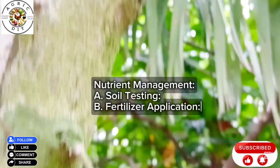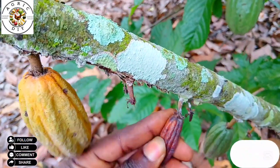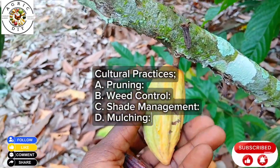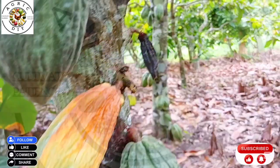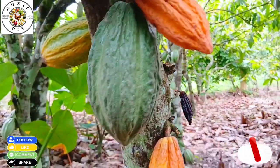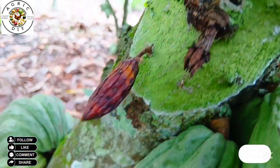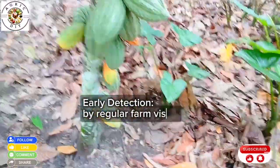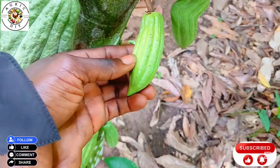In nutrient management, do soil testing to determine nutrient deficiencies and apply appropriate fertilizers to help your cocoa trees. Apply balanced fertilizers or organic compost to keep soil rich in nutrients and ensure optimal pod development. Pruning to improve light penetration and airflow is key. Control weeds to reduce competition for nutrients and improve air circulation. Maintain proper shade so cocoa trees get enough but not excess sunlight, and practice mulching and soil management to conserve soil water, especially during the dry season. Always ensure early detection by regularly inspecting cocoa farms for signs of premature ripening and taking prompt action.